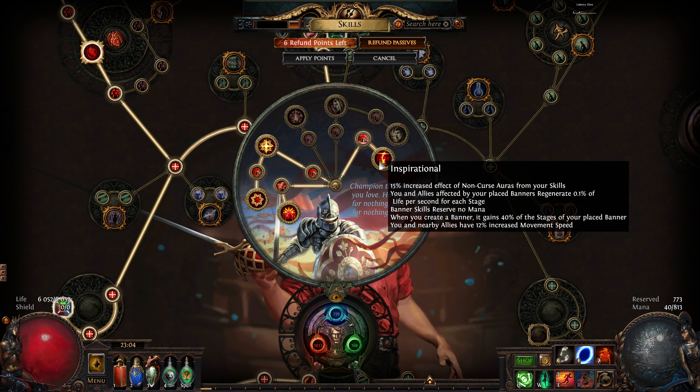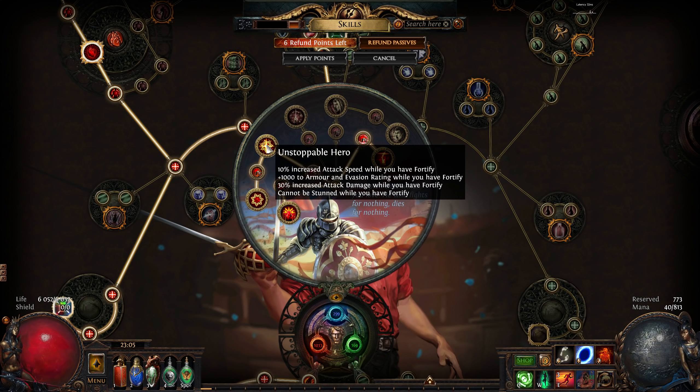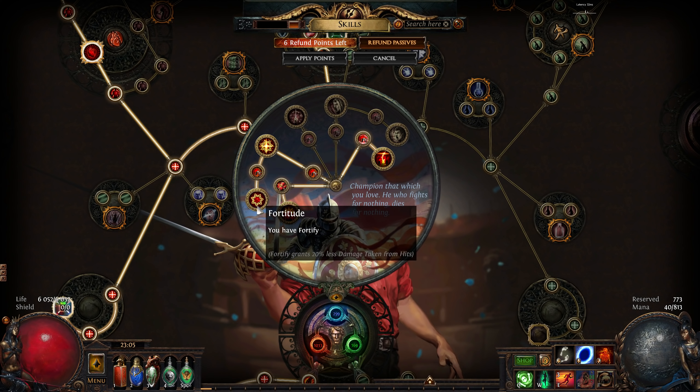To help us do that we're gonna run Inspirational, which not only gives us non-curse aura effect — which does affect our banner — but also gives us a free banner, which helps with mana reservation because we're reserving quite a lot. And finally, since we are a champion, we can get pretty juiced up fortify that gives us armor and evasion and permanent fortify.